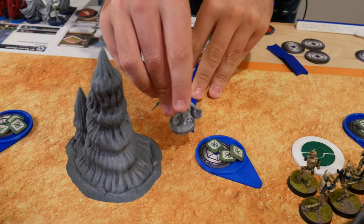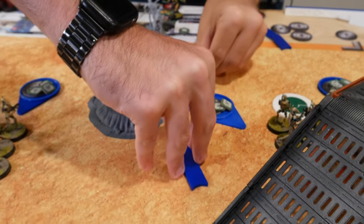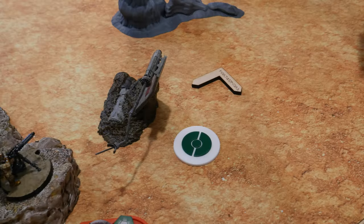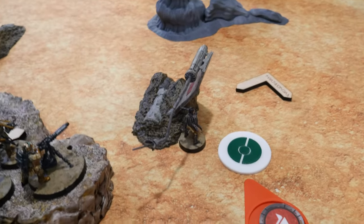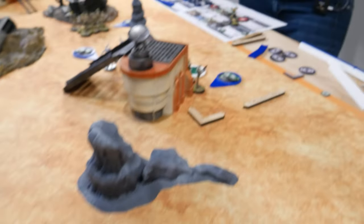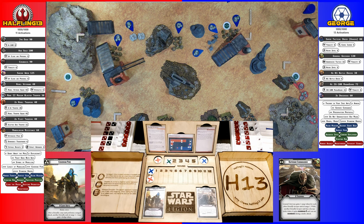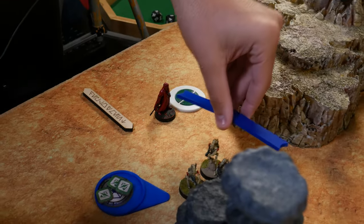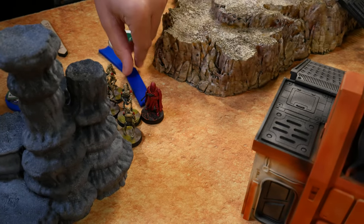I drew an HQ card, so I'm going to go with Jyn, who is going to infiltrate as her deployment, and then, with her long-range config, take a single shot at Kraken and see if we can do a point of damage. Nothing. The Royal MagnaGuard deploy and move over to their position.